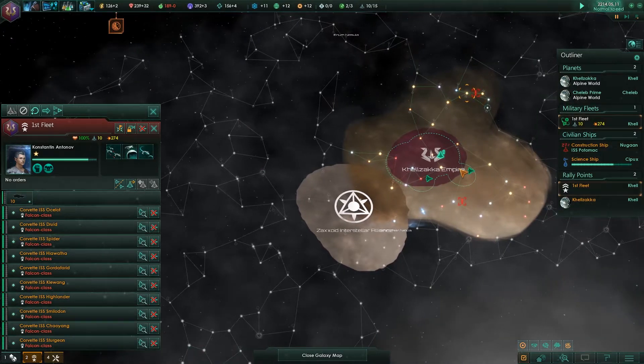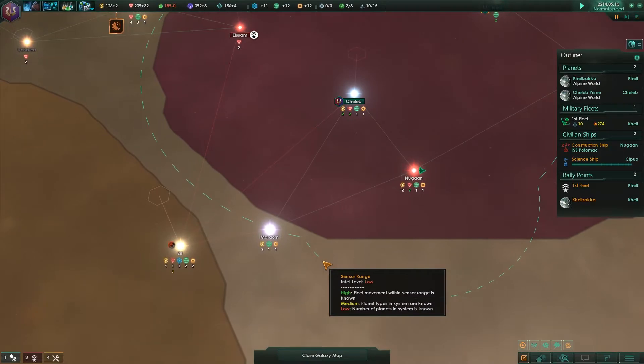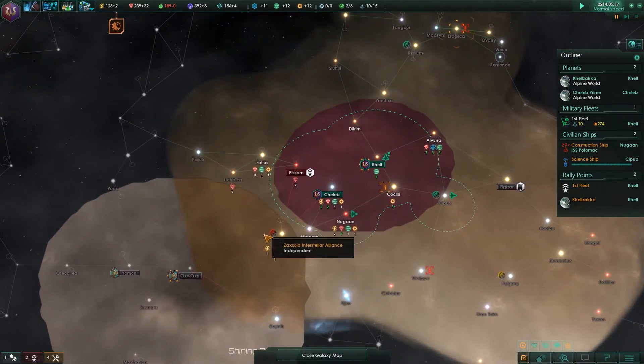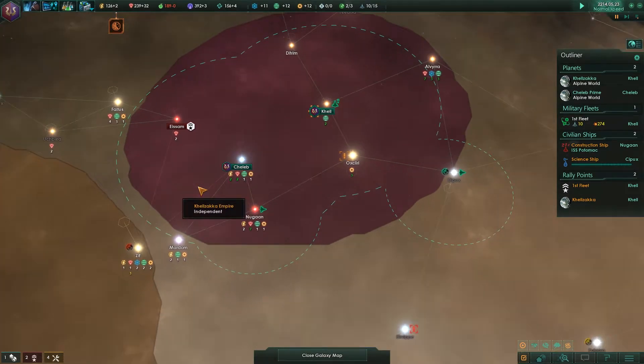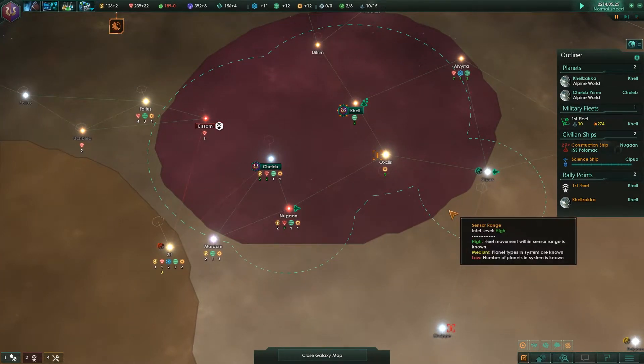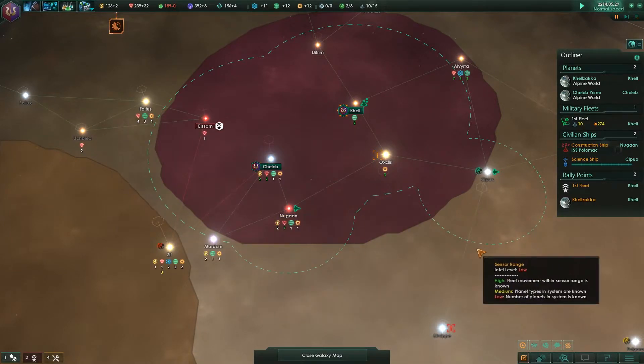There's actually no way to get there. We might want to do something to increase our border sizes then. We definitely want to get more population going on Chalup to improve our influence over this sector, because we need this lane — it's ridiculously important.